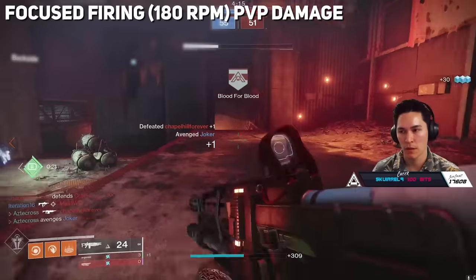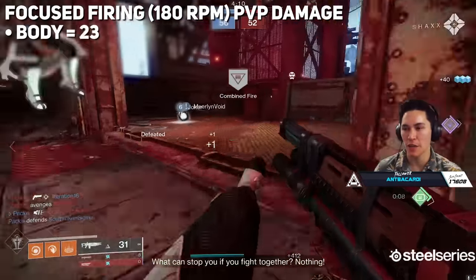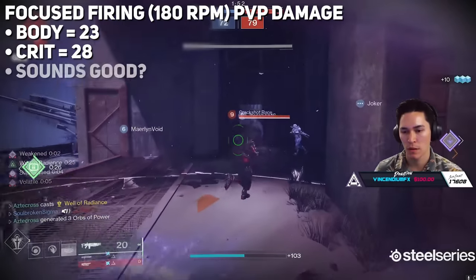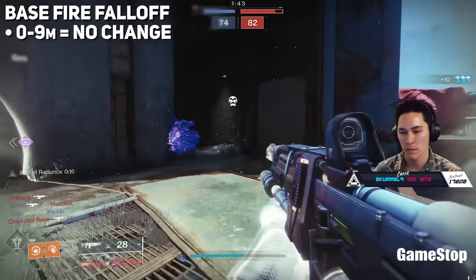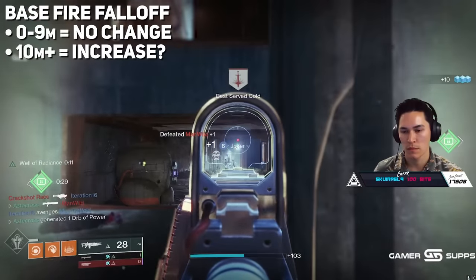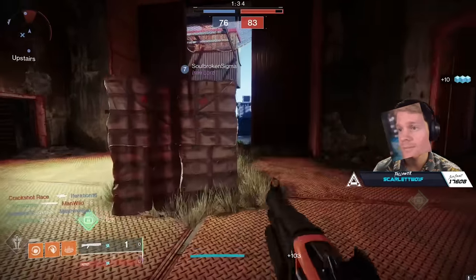Focus firing halves the firing rate down to around 180 rounds per minute, but bumps the damage up to 23 per body and 28 damage per crit. More range, more damage — this sounds like a great alternative, right? Well, now things get weird. With Cerberus' base fire, there is no damage falloff under 10 meters. Over 10 meters, the damage actually increases at a rate that is consistent, repeatable, and measurable.